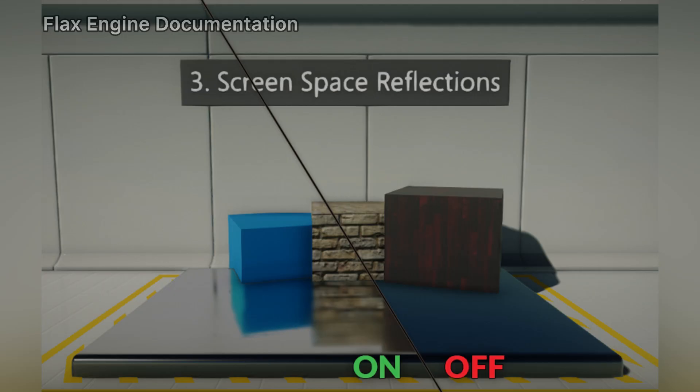This is a common issue with SSR algorithms, as they typically do not handle the layering or sorting of multiple reflections very well. This is because SSR does not truly understand the 3D space — it only interprets pixel data from a 2D perspective.